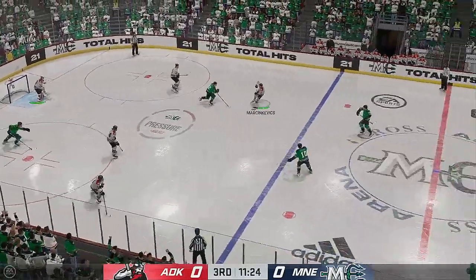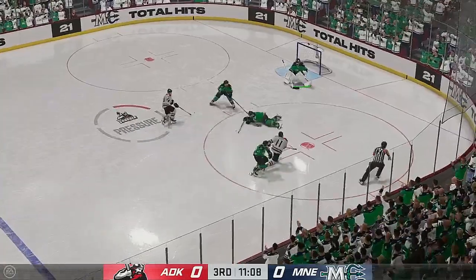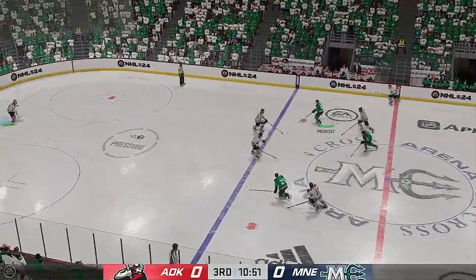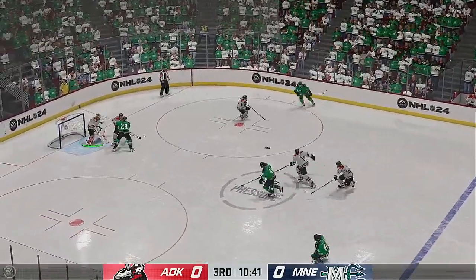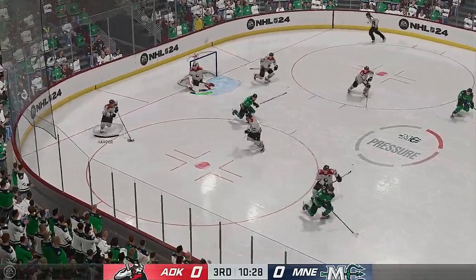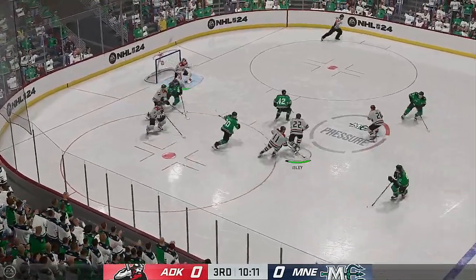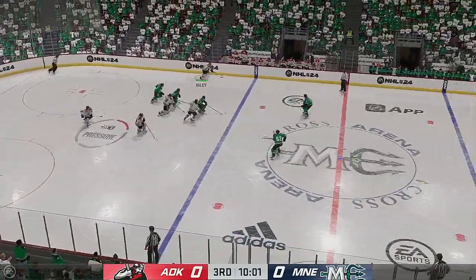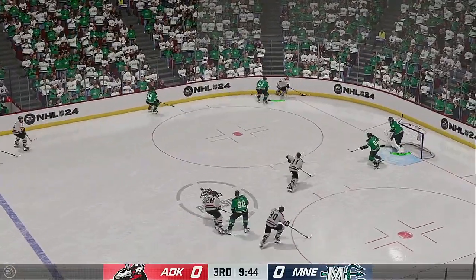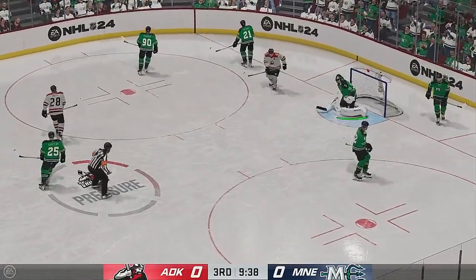Look at this — these fans are starting to get on their feet to recognize what an incredible save we just witnessed. He made an incredible one. You got to embrace it when they're on their feet in support of you — you hear boos often when you let a bad one in. So embrace it. You can tell he's feeling it right now — that somehow stayed out of the net. This is a really nice save, James. The shooter's in the slot, he's got to get to the top of the crease, square to the puck to make that save. Along the half wall — he shuts down a great scoring chance.